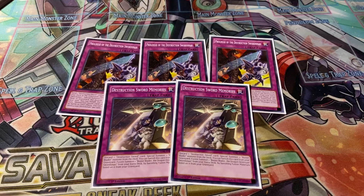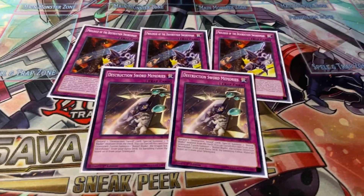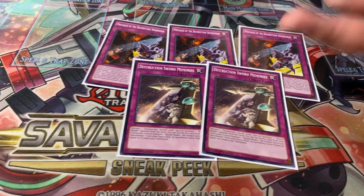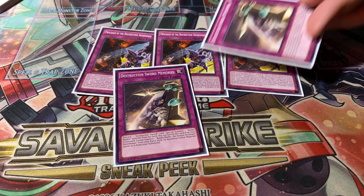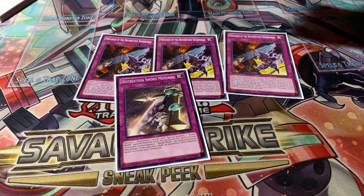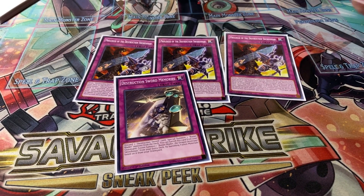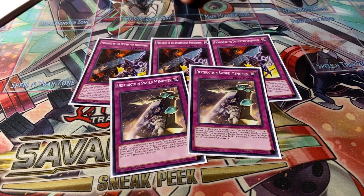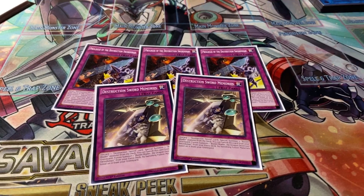The main card you send with Prologue is Memories of Buster Blader. What Memories does is banish itself along with a Buster Blader and a dragon monster from your graveyard to summon the fusion monster from your extra deck. The basic combo is: activate Prologue, send Memories and Buster Blader to the graveyard, then chain Memories to banish Buster Blader and a dragon from your graveyard, summoning both Buster Dragon and the Buster Blader fusion simultaneously.